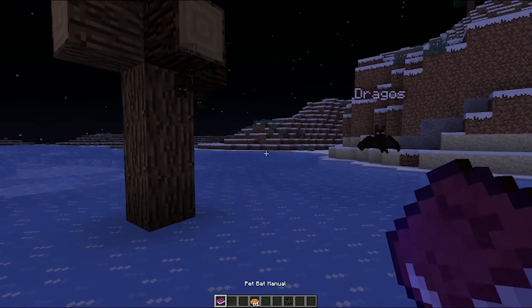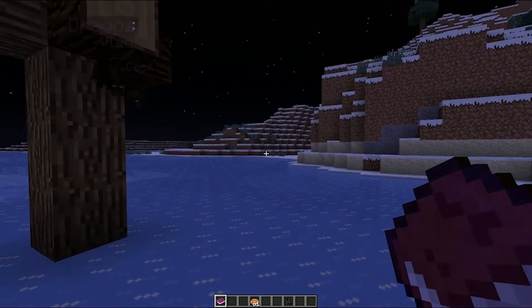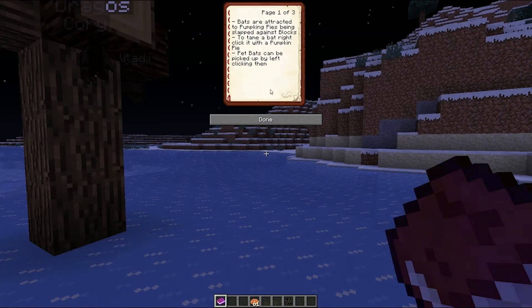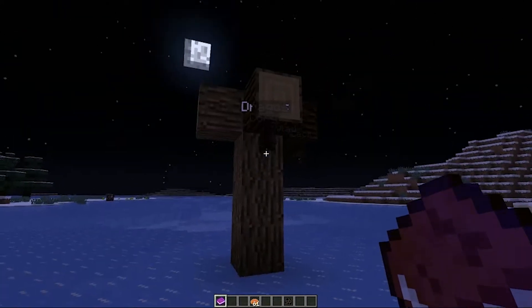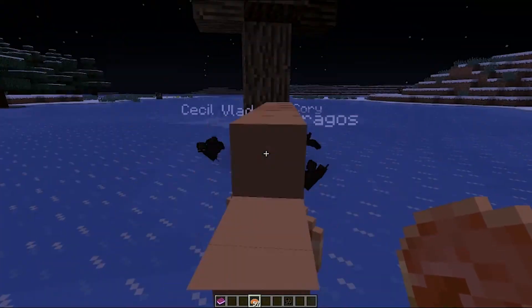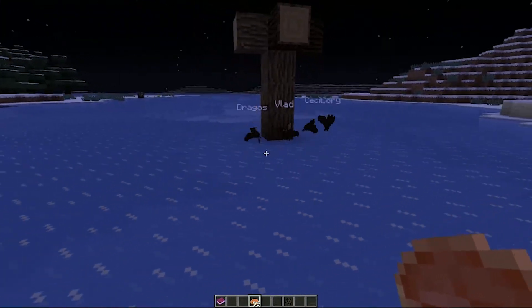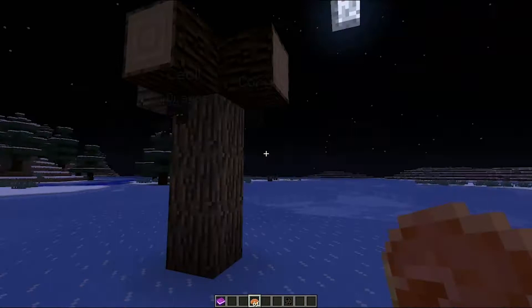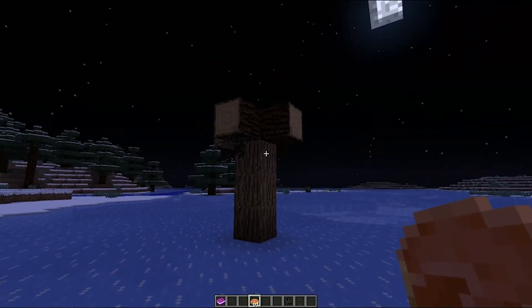The book that I have is one I actually spawned — it's called The Pet Bat Manual. If you open it up it tells you how to tame them; they're attracted to pumpkin pies and so on. Now if the pet is hurt you can drop a pumpkin pie on the ground and they will go crazy for it and eat it until they are at full health. And as I said before, if the pet isn't at full health you can still get the night vision, which is really cool.